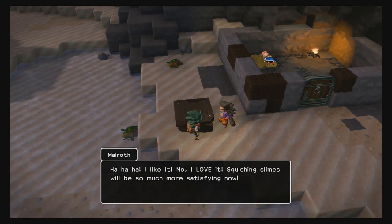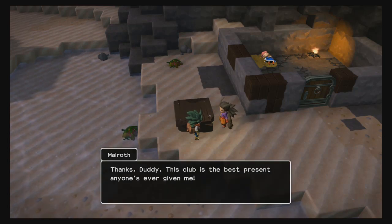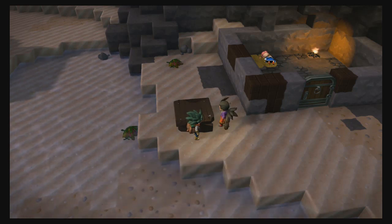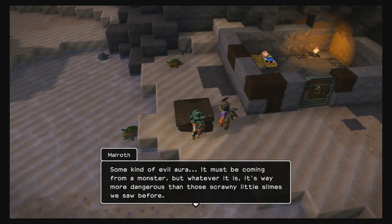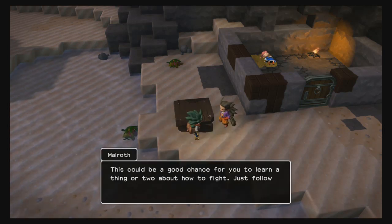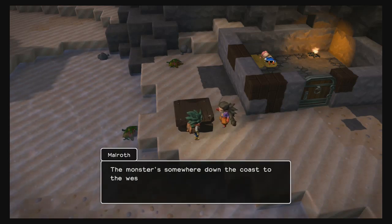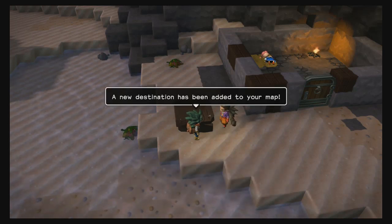Malroth says squishing slimes will be so much more satisfying now, amazed that the club was made from junk found on the beach. He notes it's the best present anyone has ever given him — though he lost his memory, so he can't be sure. Suddenly he senses something: 'Some kind of evil aura — it must be coming from a monster, and it's way more dangerous than the scrawny little slimes we saw before. It's a good chance for you to learn about fighting. Just follow my lead. The monster is somewhere down the coast to the west — I'm going to break my new club by breaking that sucker's skull.'